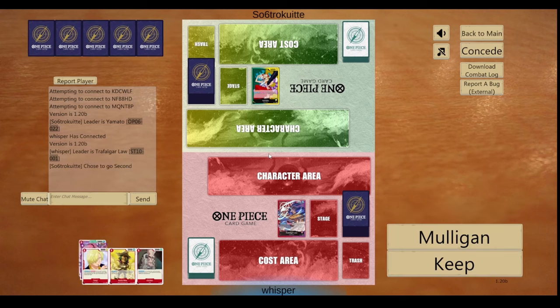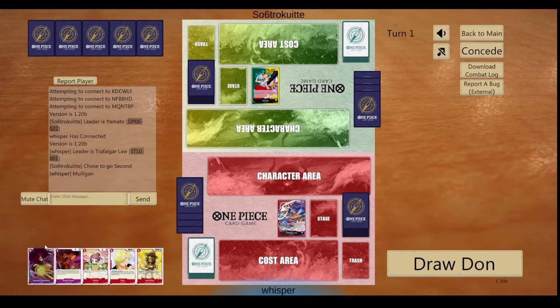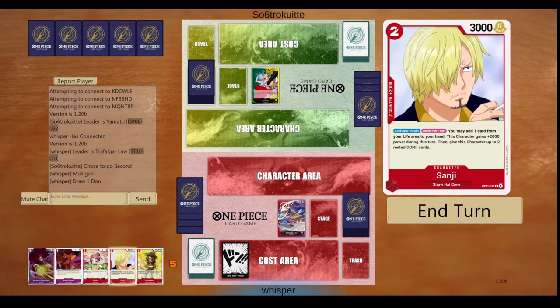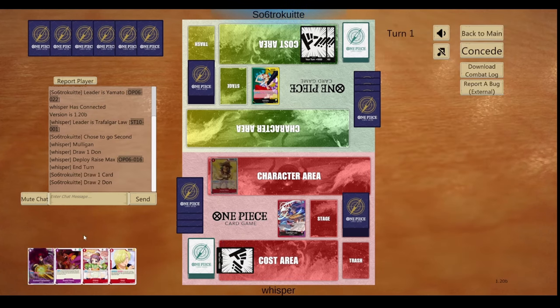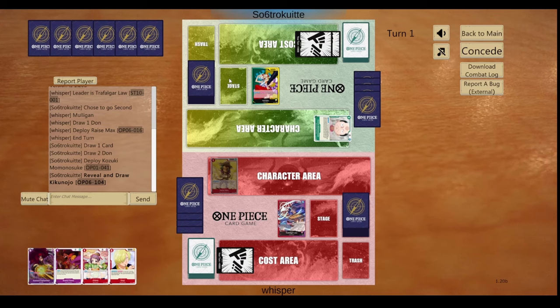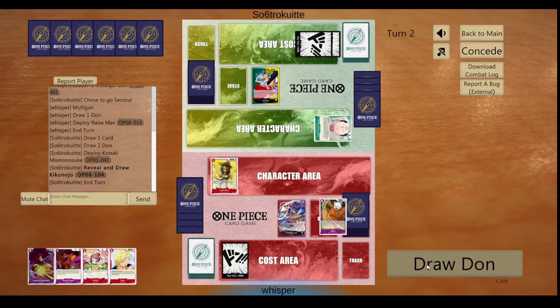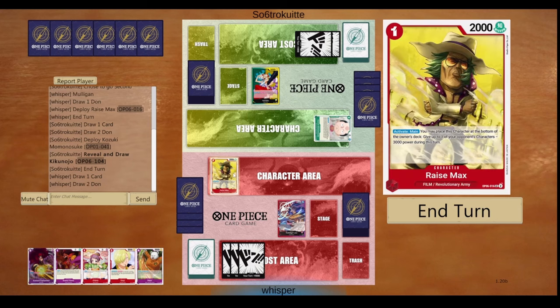Next game is the Yamato matchup. We do not see any Dawn regen so I need to mulligan this. We still do not see any Dawn regeneration besides the Kid, which is not optimal as you guys know. We need to adapt. I believe these replays have good value because I do not see the most optimal hand in the beginning and we do see some of their combos.